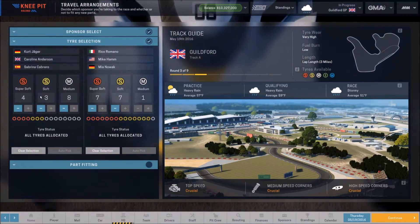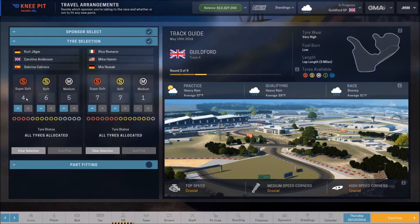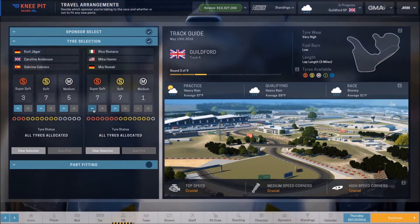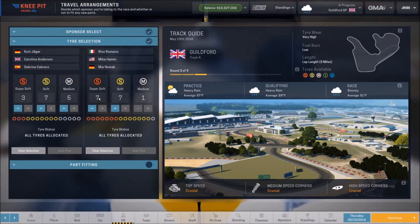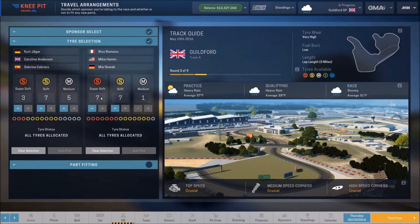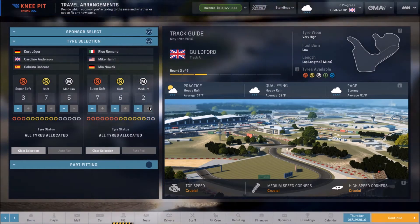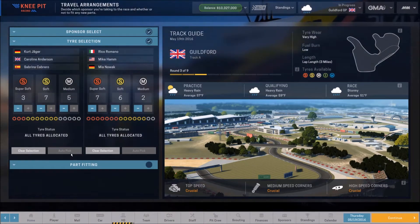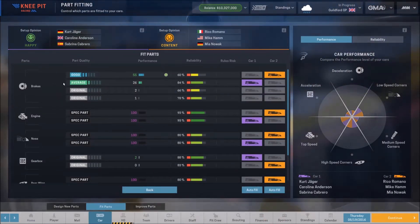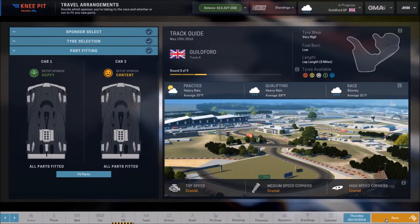These guys on car two will probably be using super softs since they won't have the stamina for long runs. They don't have anybody with enough stamina to really use the medium tire, so I'll give them at least a couple just in case. Let's make sure we've got the parts on the cars we want — we're using the most reliable parts on car one, which is what I wanted. I think we're ready to head to the race.